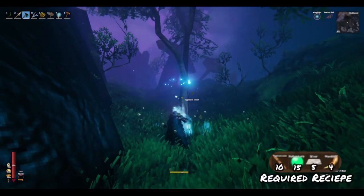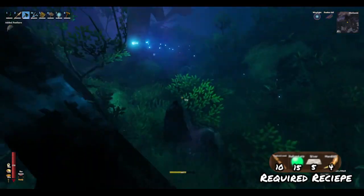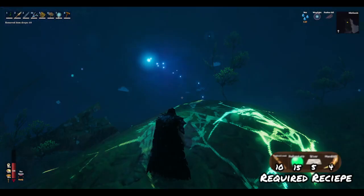To build the Himinäfl, the first thing you're going to need is 10 pieces of Yggdrasil wood, which is found all over the Mistlands inside the Yggdrasil shoots. I'm sure everybody's seen these and probably already gathered a ton of them, so moving on.